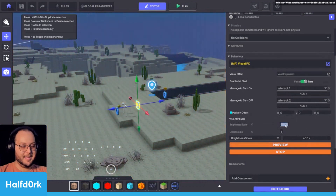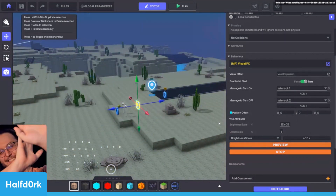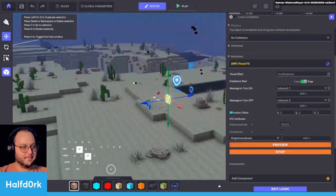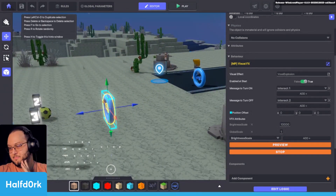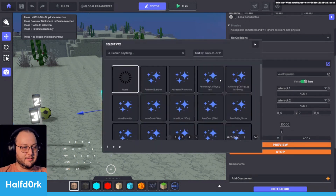We can go very high — apparently you can push the brightness scale to extreme values. Sorry everybody — that was pretty bright. Apparently you can go pretty high with this. So that was the explosion, and there are tons of different effects. Let's try a different effect.